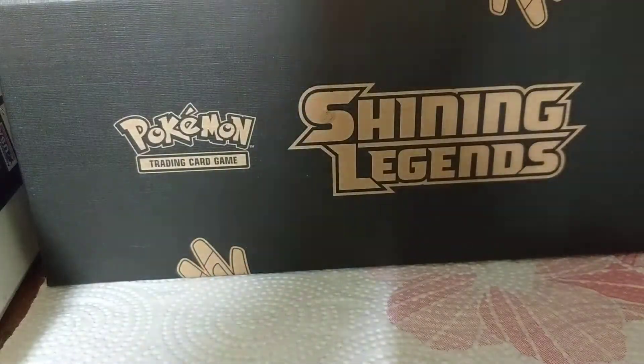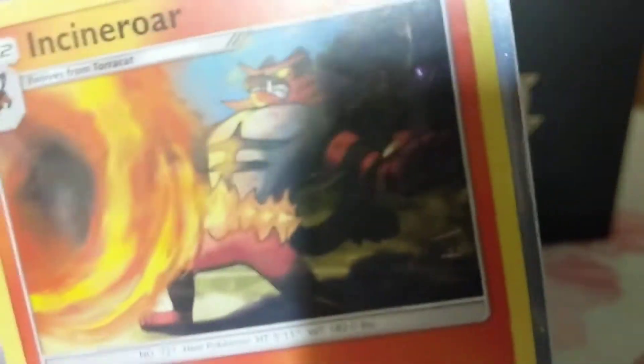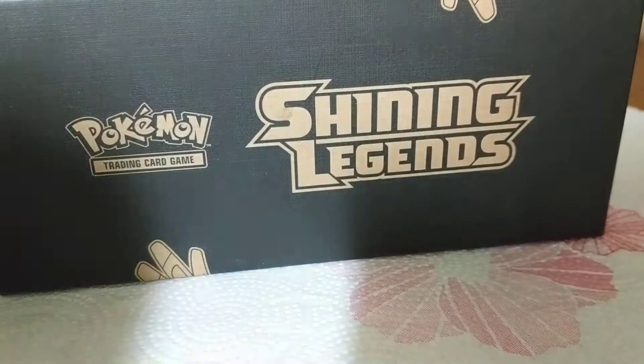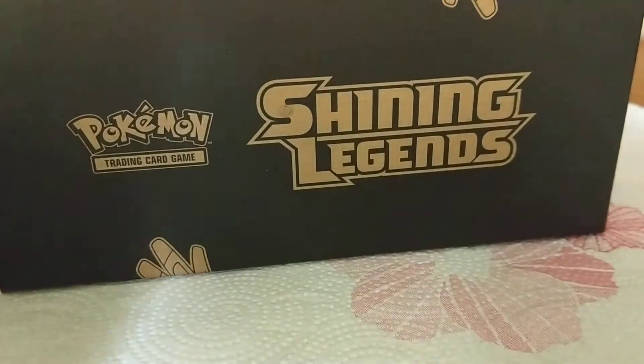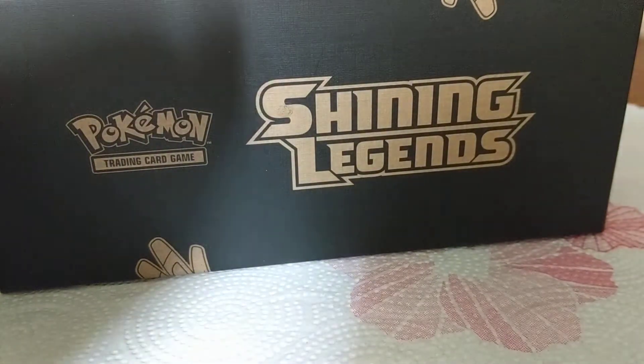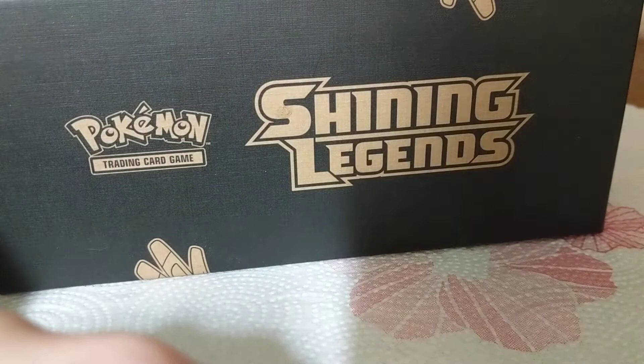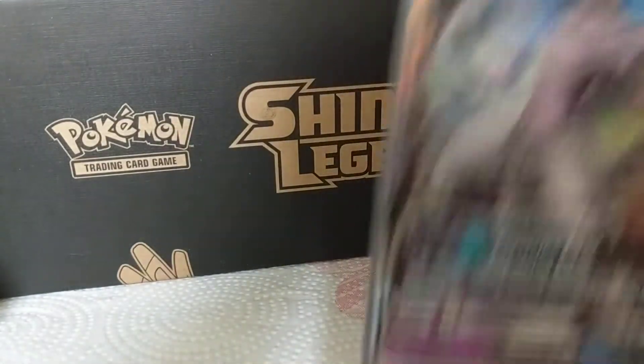Okay we got another one - Palkia. Then we got Incineroar Roar, that's too much. Using a tripod. Never - Venusaur shining, hello. This came with it - shining, another legendary. For our first - a GX, Mewtwo GX.